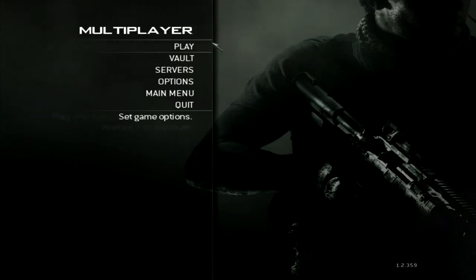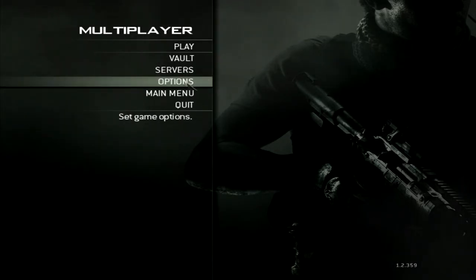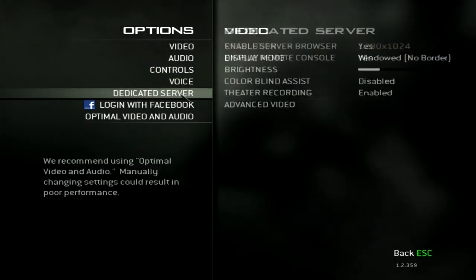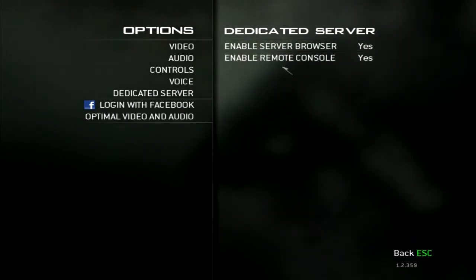Hey guys, Burnished here, playing some more Modern Warfare 3, but this time I'm in the multiplayer menu. If you press on Options and Dedicated Servers, which I think they've just added, you can now start going onto Dedicated Servers and the Server Browser.